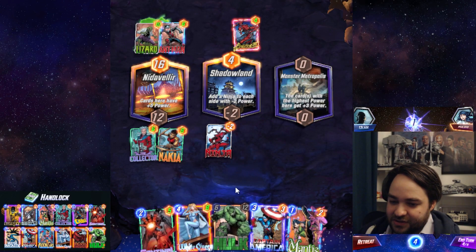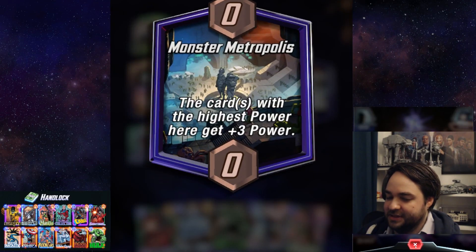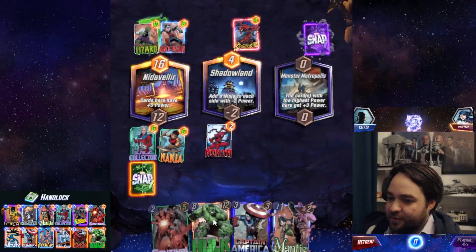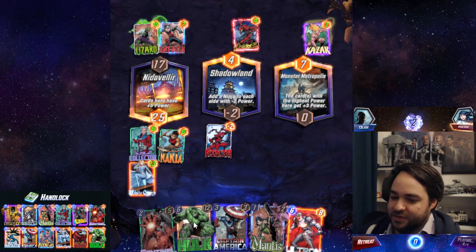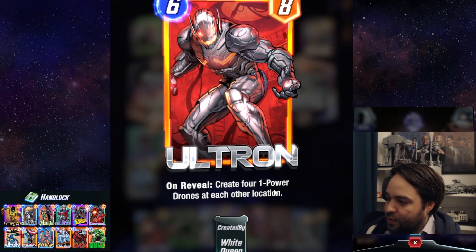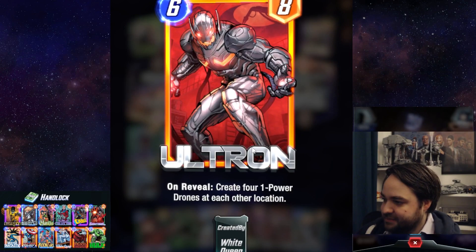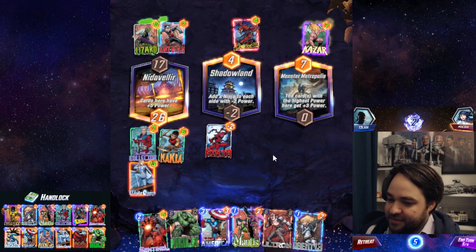I'm not going to retreat — we'll play this out to show how it works. We have Hulk, simply a six-twelve, and we'll probably play him in Monster Metropolis for the plus three power. Our opponent's biggest card in hand is Ultron, a six-eight that makes four one-power units at each other location. He also has Khazar, a four-four that gives other one-cost cards plus one power. This means Ultron's units will all become two power. In Monster Metropolis, if he Ultrons, that'll be plus two, four, six — so he'll be at ten power, which still loses to Hulk.